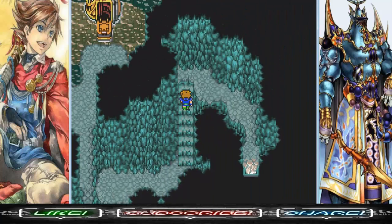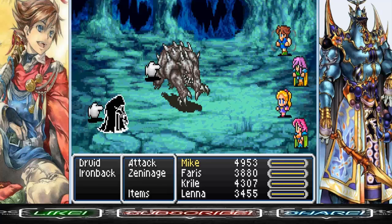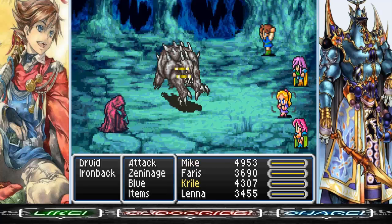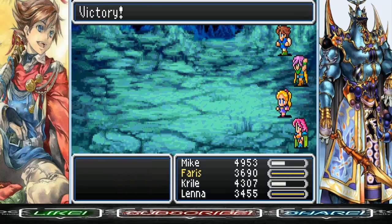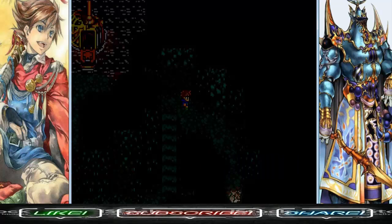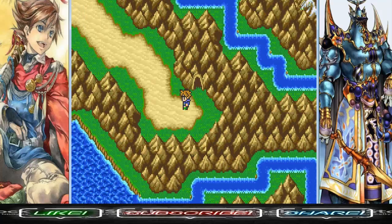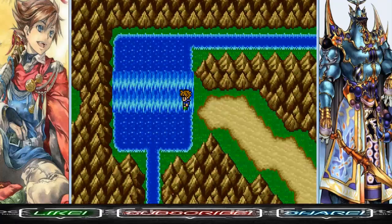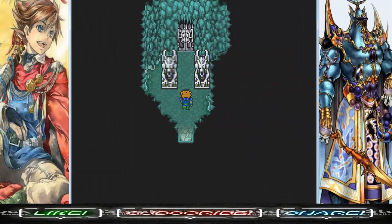Let's head into Istory Falls. The final tablet area is not as annoying. We've got two enemies here: Druid and Ironback. Druid has 2,200 HP; Ironback also has 2,200 HP. Unfortunately Ironback does not die automatically to Zenith — you'll have to use it twice.